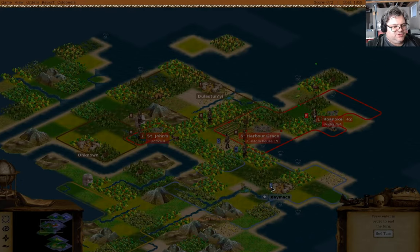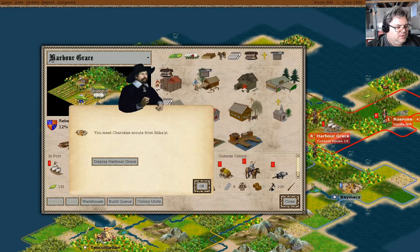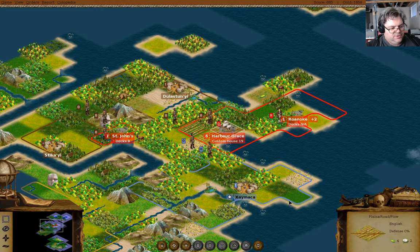We have a whole bunch of stuff moving around the map. We meet Cherokee scouts. What can we grab here? No point taking anything there, but I could take just some token stuff up to Europe.